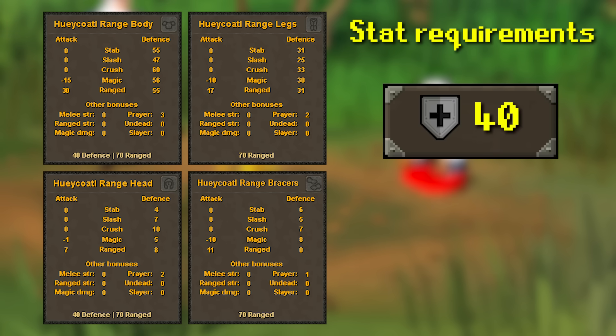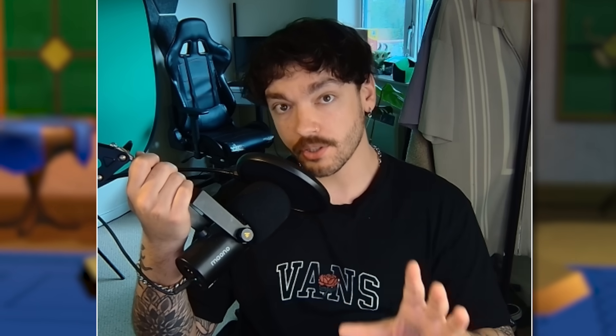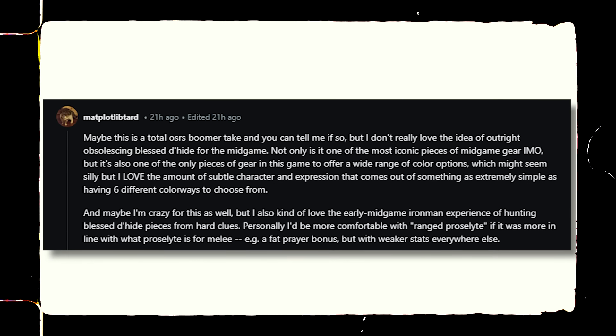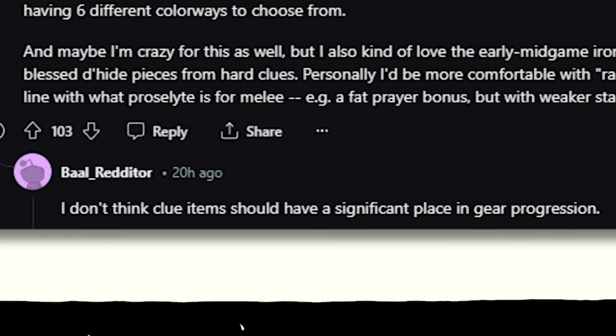This set will require 40 Defense and 70 Ranged to equip, except for the legs and vambraces which have no defense requirements. This is pretty insane for Pures or other unique account builds, but I think it has a much wider impact than just that. Can we just have a moment of silence for Blessed Dragonhide? This has been a bit of a bone of contention for some members of the community, saying they're not happy with it being almost a complete replacement for Blessed Dragonhide. Others are of the opinion that Blessed Dragonhide and other clue items shouldn't have a place in gear progression in the first place.